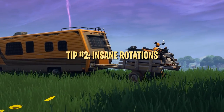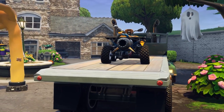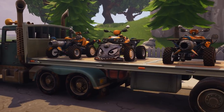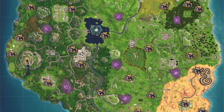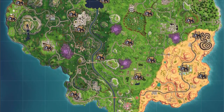First, it's very important to know where the Quad Crashers spawn. There are a lot of places these new vehicles appear, but many of them are off the beaten path and are hard to stumble upon unintentionally. There are Quad Crasher spawns near almost every named location on the map, making them great options for speeding up rotations from almost anywhere. Check the description below for a link to the Quad Crasher spawn map.